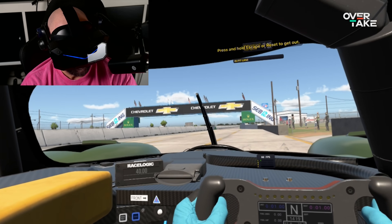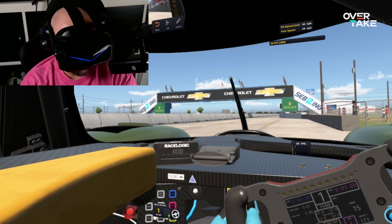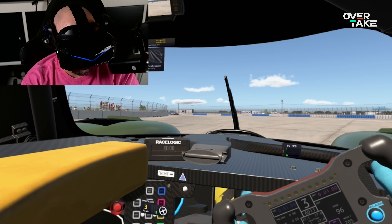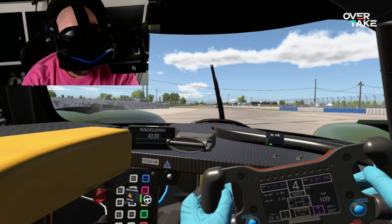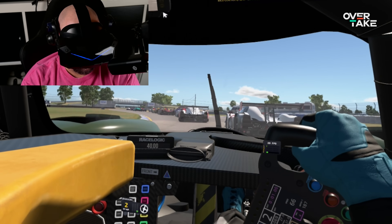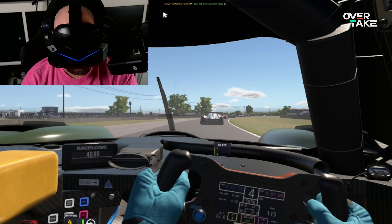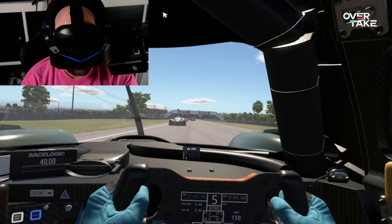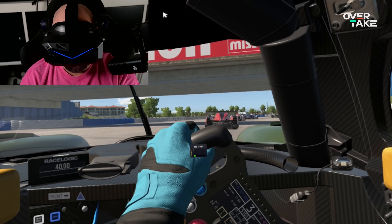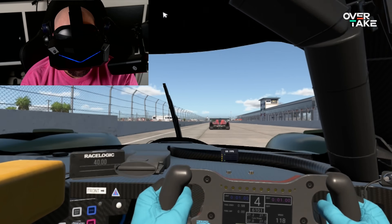Let's put this a bit more to the test — Sebring in the LMP3. Already got 90, so that's a good sign. This area is pretty heavy so usually there's a drop, but still holding 90. Let's jump straight to race and see what it does. This is just crazy how well it runs — to hold 90 with that many cars on a track like Sebring. That is pretty monumental. I am impressed. One full lap, stable 90 frames — more than usable in VR, this is actually ideal.